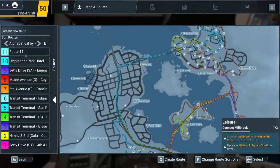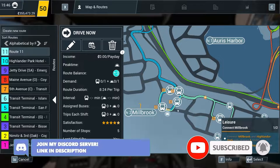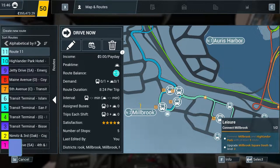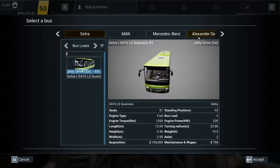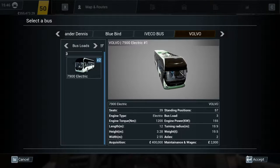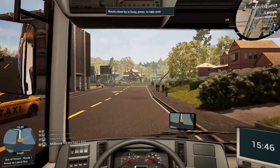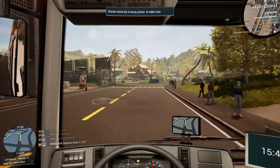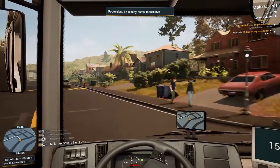In this video we're going to drive this route twice to hopefully try and get the Millbrook Square South stop to level three. We're going to be doing it in the electric Volvo bus because I really enjoy this bus, and then hopefully we'll be able to get a bus onto line 10, which I don't think we have a bus on.